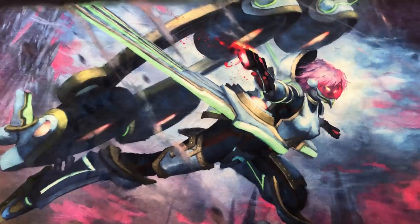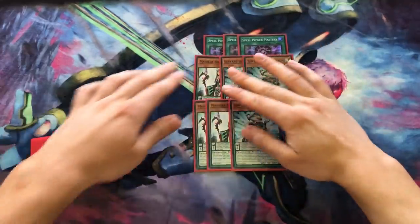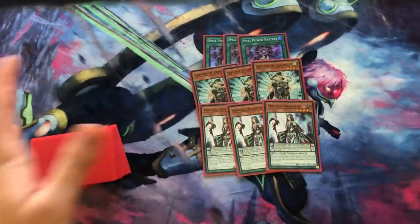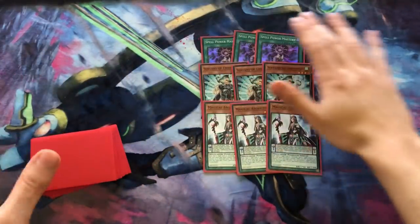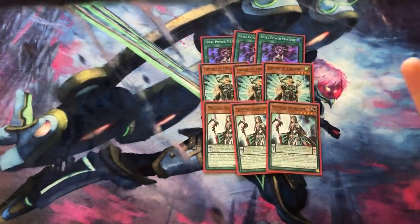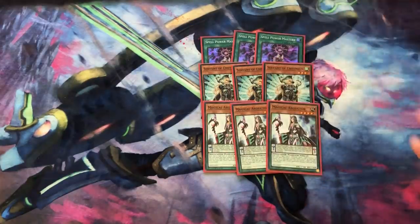Every deck needs a game plan, and you're gonna notice this one so quickly I don't even need to explain it. The deck revolves around these nine cards — three Servant, three Spell Power Mastery, three Abductor. Every hand you resolve it no matter what. The deck plays 37 spell cards in a 60-card deck, and you resolve these every single time.